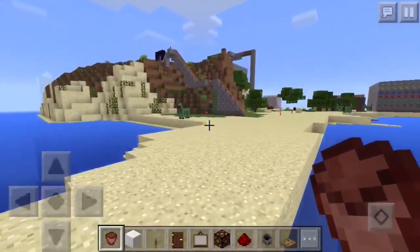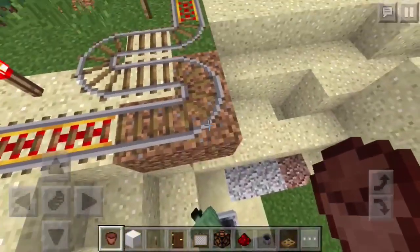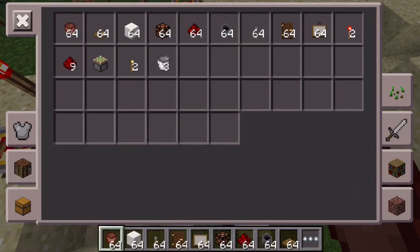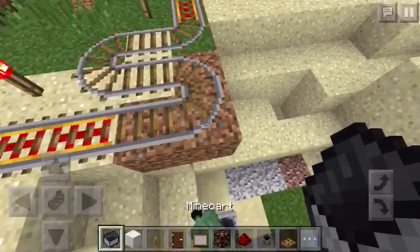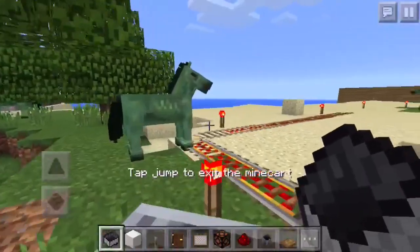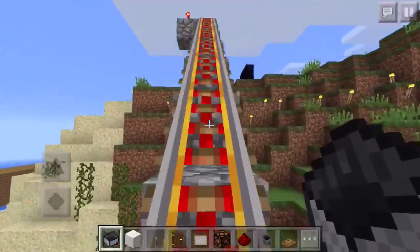Last but definitely not least, my roller coaster. I don't have a minecart in my inventory so let's get one and get on it — it's continuous, it never ends. I might catch up to the zombie horse still riding it if he's still on.